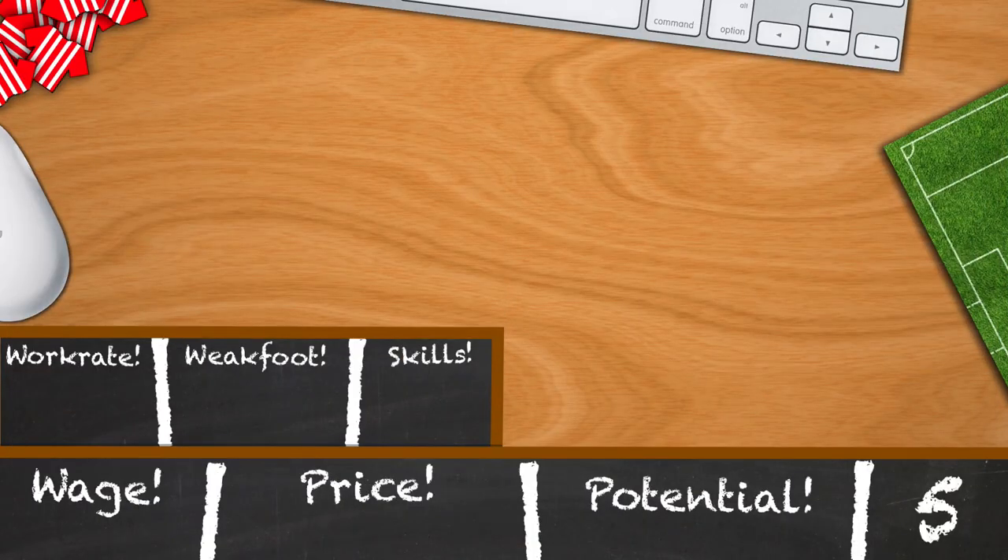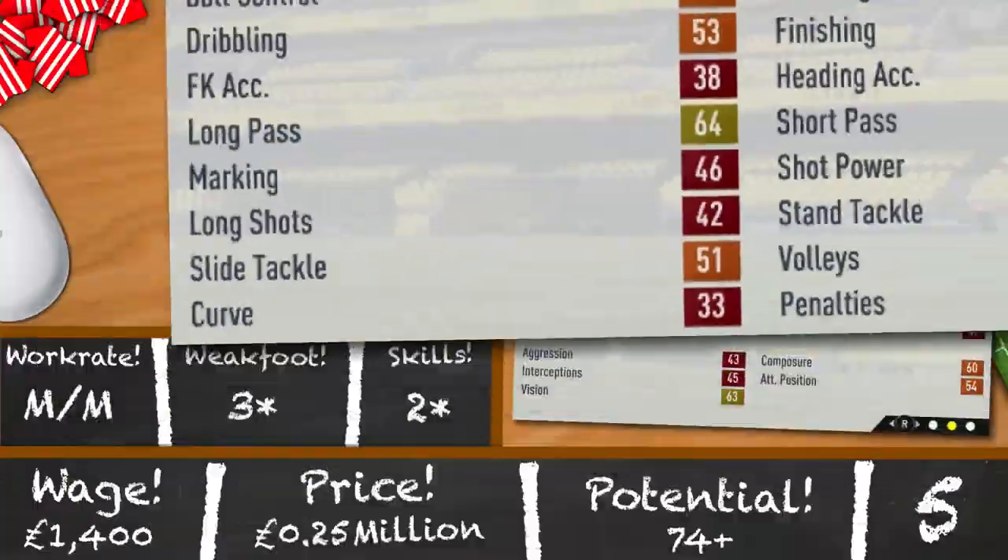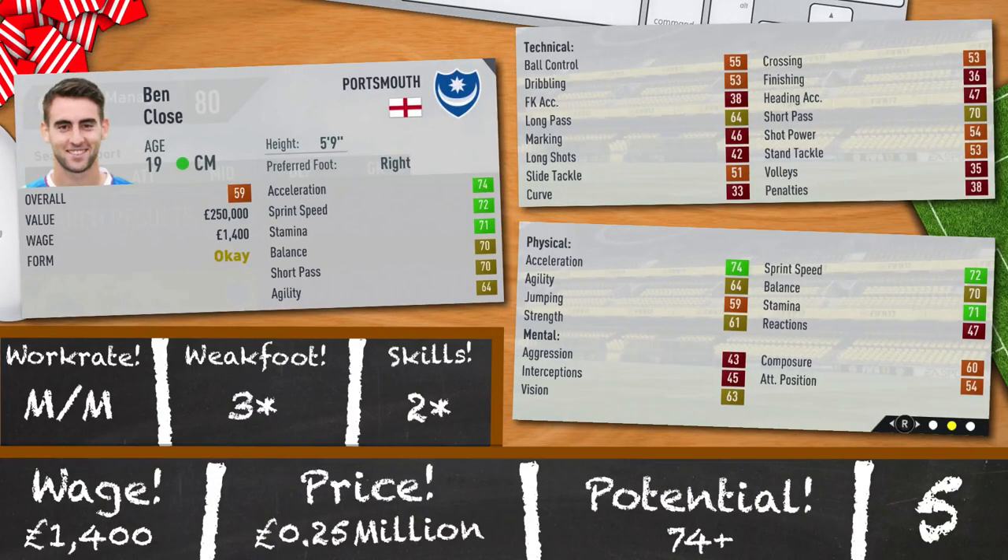Just behind the top four is Ben Close, again from Portsmouth. Portsmouth do have some great youngsters this year. 19 years old, centre mid, 5 foot 9 and 59 rated. 74 acceleration, 72 sprint speed, 71 stamina, 70 balance, 70 short passing and 64 agility. Medium/medium work rates, 3 star weak foot, 2 star skills and a potential of 74. 0.25 million and 1,400 a week to pick him up.